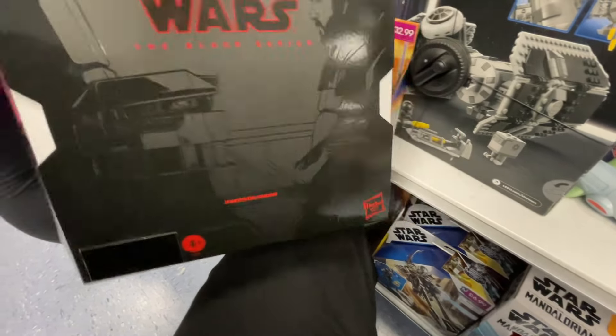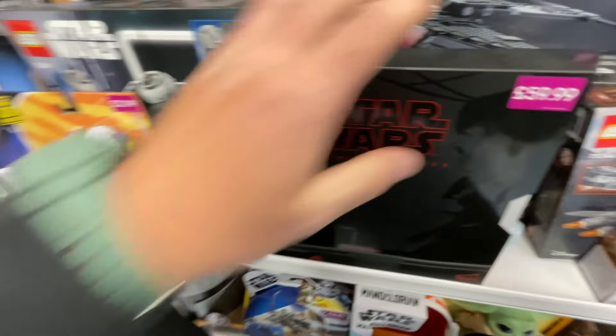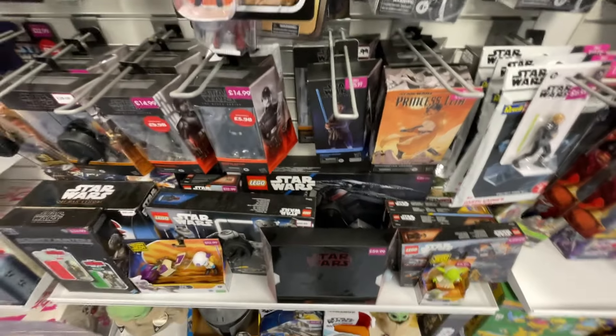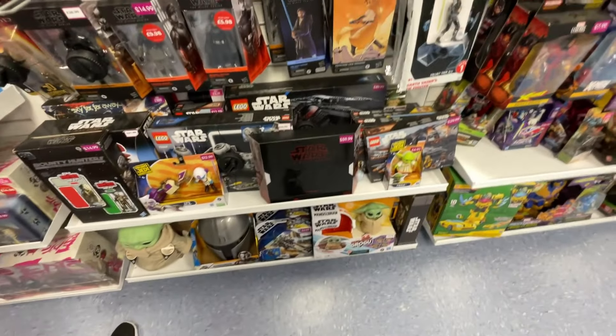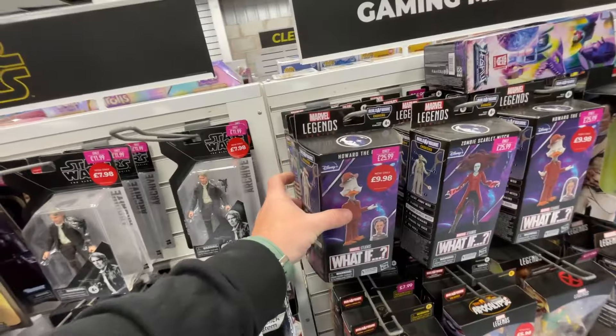We've also got the Black Series Andor collection - you get Cassian and you get B2MO. Nothing on the back. The box is a bit... that's the thing when they went to windowless boxes, they kind of bring the reason to pick it up. That's cool though - you've got the bounty hunter set.